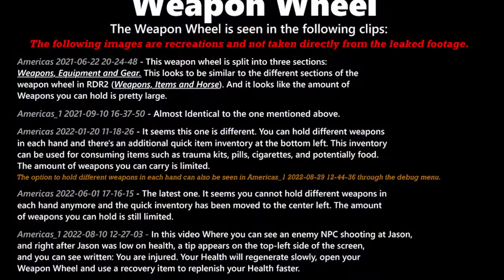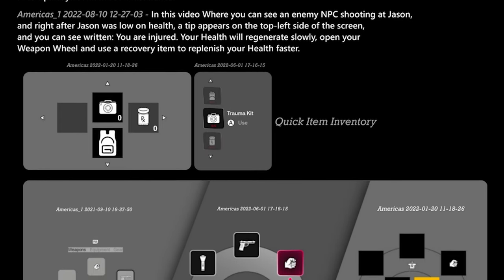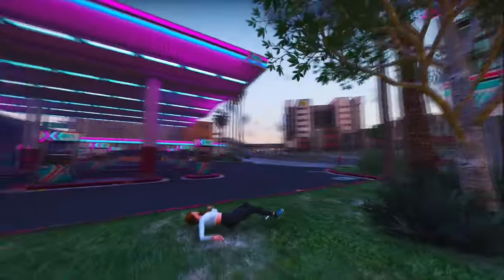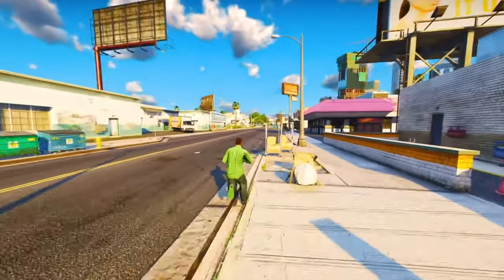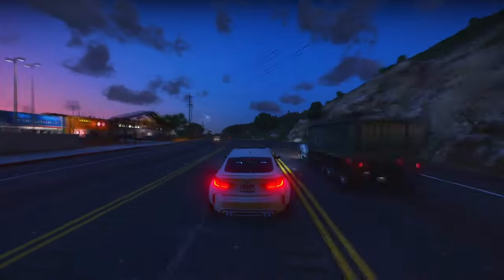The weapon wheel system will be divided into three sections: weapons, equipment, and gear. This setup is reminiscent of Red Dead Redemption 2. Notably, we've seen glimpses of the ability to hold different weapons in each hand, and there's an additional quick item inventory in the bottom left corner of the screen. In a video clip, we observed an NPC firing at Jason, and shortly after, Jason's health was low. A tip appeared on the left side of the screen indicating: 'You were injured. Your health will regenerate slowly. Open your weapon wheel and use a recovery item to replenish your health faster.' Unlike GTA 5, where health regenerated only up to 50%, in GTA 6 it seems you may regenerate to full health naturally, albeit at a sluggish pace. However, if you want to expedite your healing, you can employ a medical item.